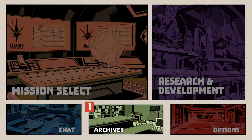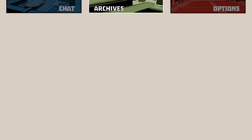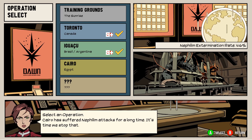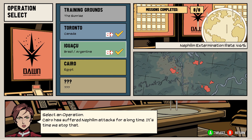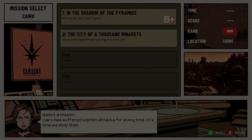So that chat actually unlocked from the archives — looking at stuff actually does unlock things. All right guys, so I think with that chat that's about the right time, so I'm gonna end it here. We're going to mission two, 'The City of a Thousand Minarets,' next. Thanks for watching, stay tuned!